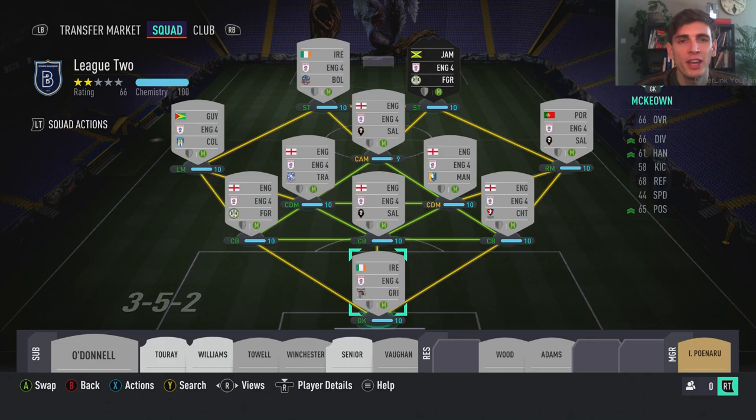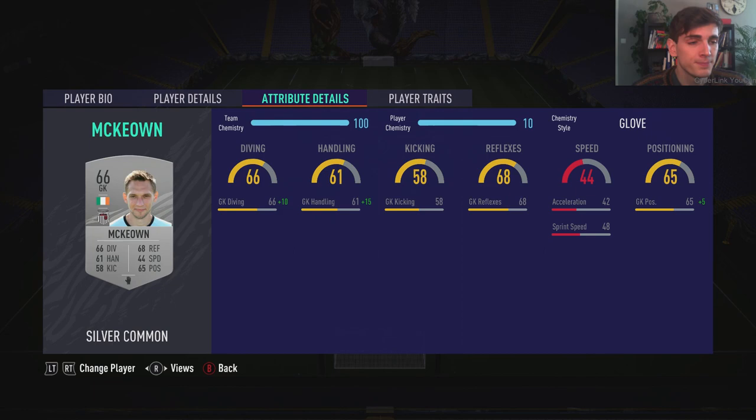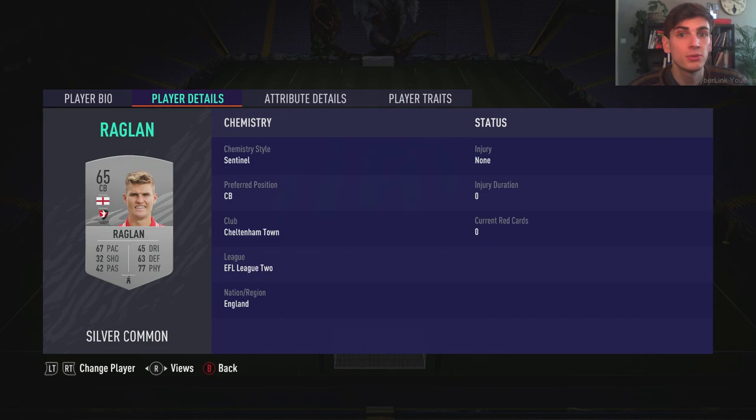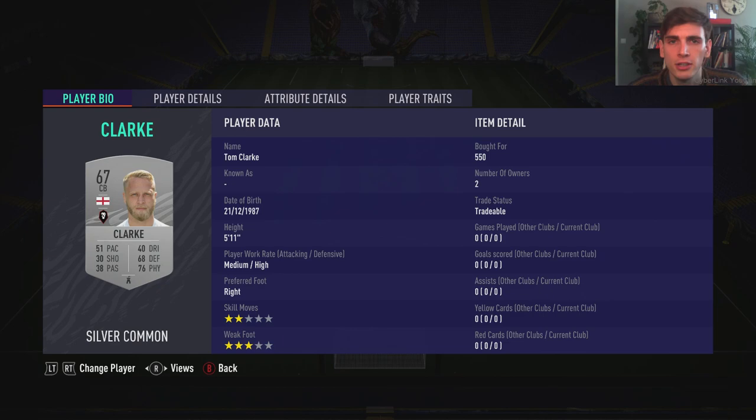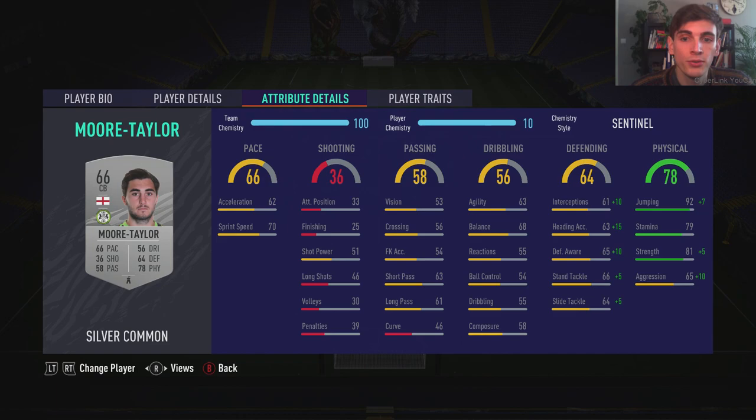Hey, how do you do guys, it's Brahim here and welcome back to yet another episode of the Everyman's Road to Glory. As you can see, jumping into the episode, this is the squad I've built — it's going to be a special one. We built the best possible League Two squad. The idea is we have the silver objectives and the silver lounge and the silver beasts to unlock the Team of the Week Keen and a load of packs as well.